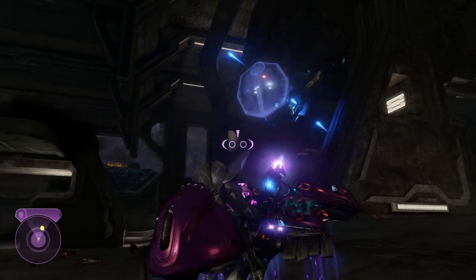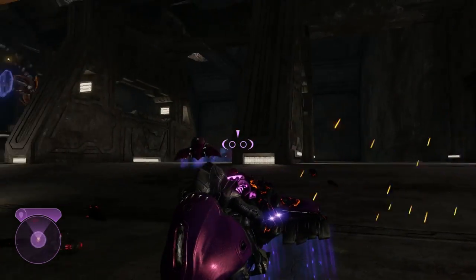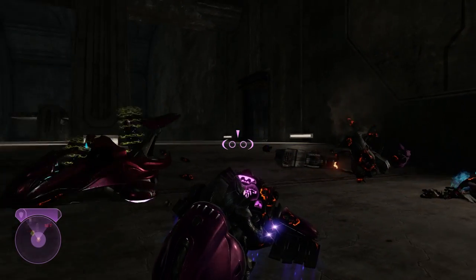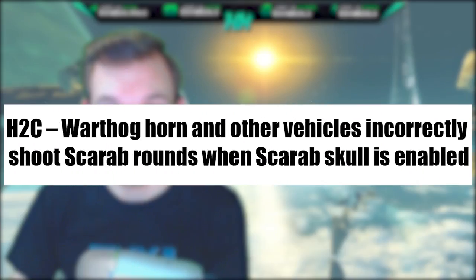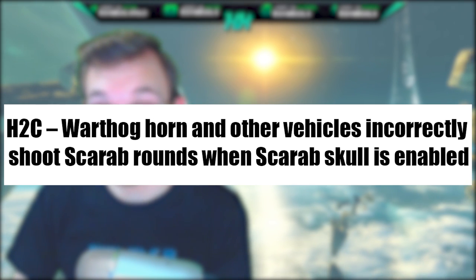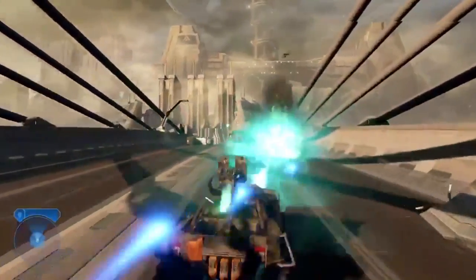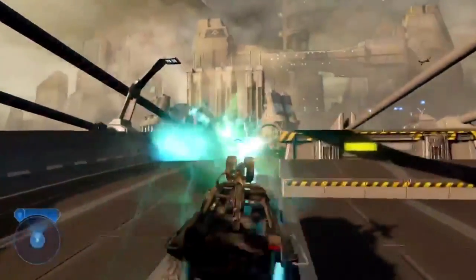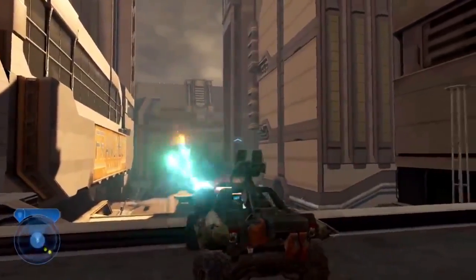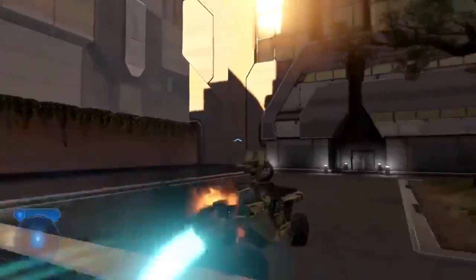A bug spotted on Mint Blitz's Twitter page: the Warthog horn and other vehicles incorrectly shoot scarab rounds when the scarab skull is enabled in Halo 2 Classic. It looks freaking awesome and hilarious, and it's a little sad they're going to patch it — especially since it's just campaign. But it is technically a bug.